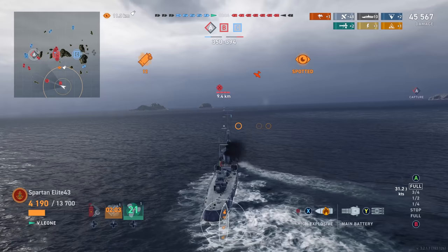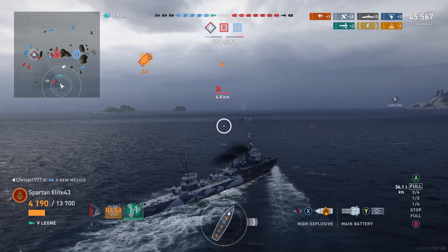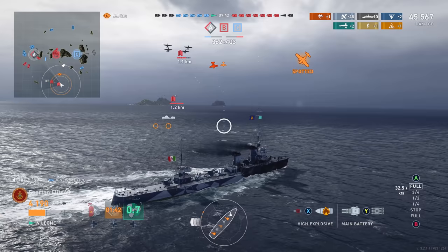We've got 4,000 hit points left because we took those two torpedoes. This guy's coming in — he doesn't actually have me spotted yet, so he's trying to get his torpedoes as accurate as possible with a narrow spread to give a shot at hitting me. We just turn in immediately as he drops them and we avoid them completely. There's nothing he can do there.